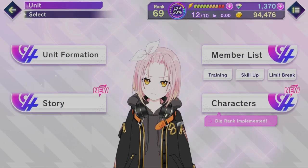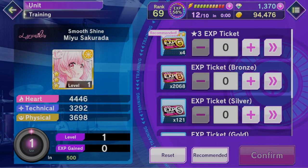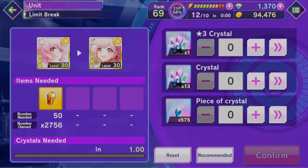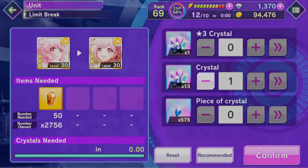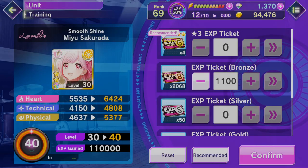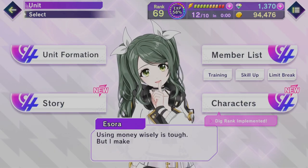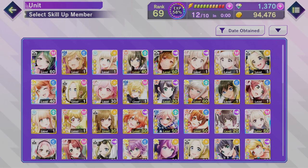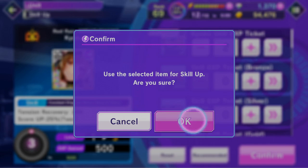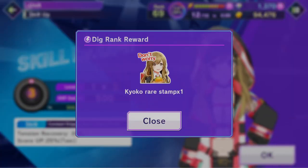How do you max your characters? You increase their level via the training menu by using EXP tickets. When they reach max level, limit break them by using crystals to increase their max level. Repeat this until you reach max limit break, which is 3 for 3-star characters and 4 for 4-star characters. Also increase their skill level via the skill up menu by using skill tickets. If you grind during events, you'll be able to max one 4-star per event easily.